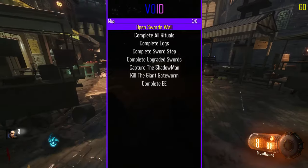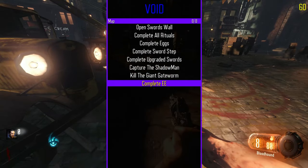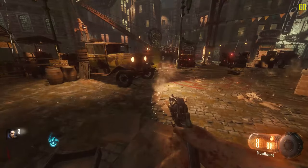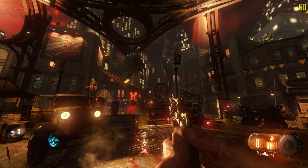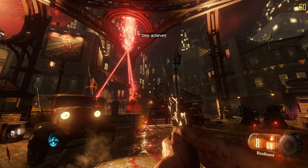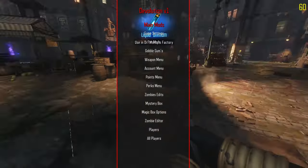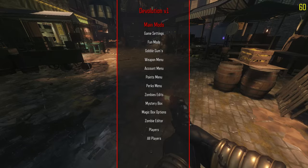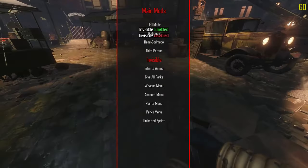We have a bunch of map options so we can do all the rituals. We can capture the shadow man. I want to see his complete EE - I don't know how that script goes. I hate to say it, but it's still a lot better than mine, where mine just spams all the flags until it finally triggers. There's no no-target. Invisible is not a no-target - they don't have no target. Outstanding.